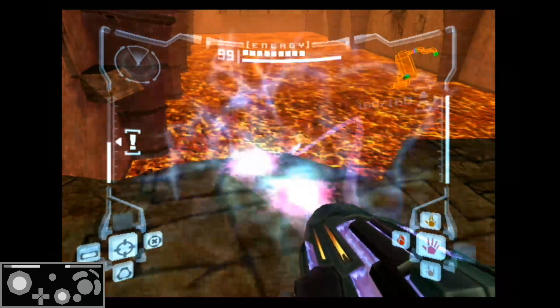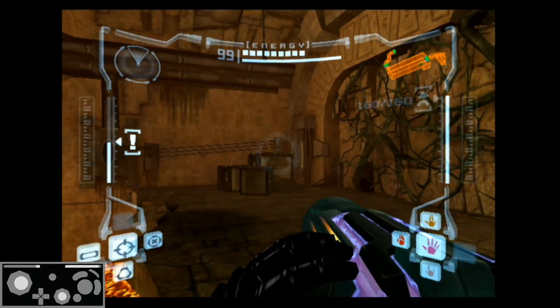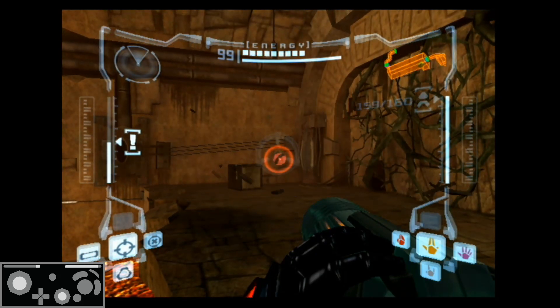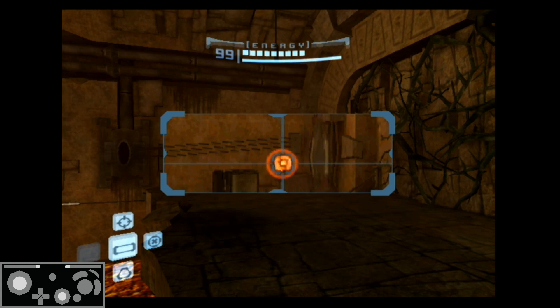So the first thing you want to do is come to this corner, just stand on it, and make sure you either don't have full health or don't have full missiles, before we delete both to guarantee you get a drop when you destroy these boxes here, or to make a better chance of getting a drop.